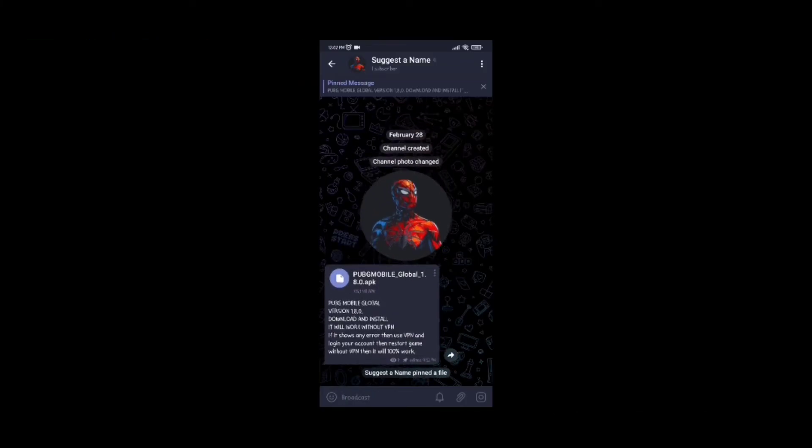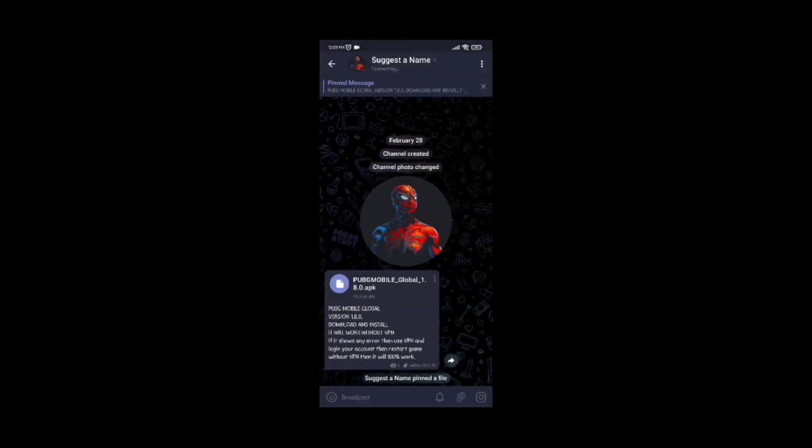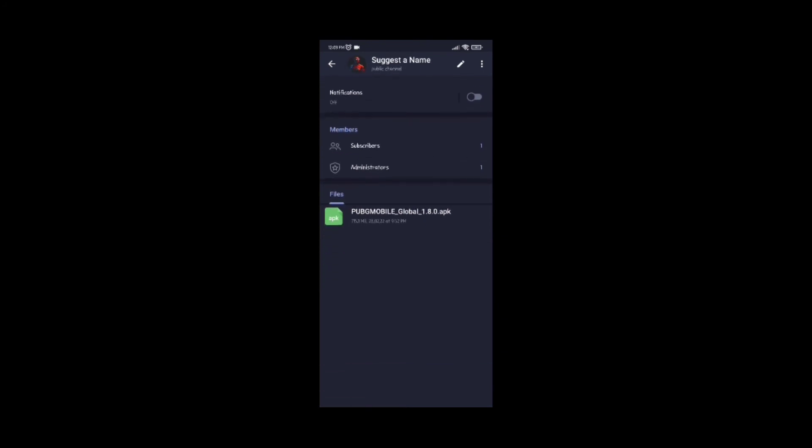Also, to play without VPN you have to download the PUBG Mobile APK from a Telegram channel. I will put the link in the description — click on that link, download the APK, then install it and enjoy. If you face any problem, let me know in the comments. Thank you.